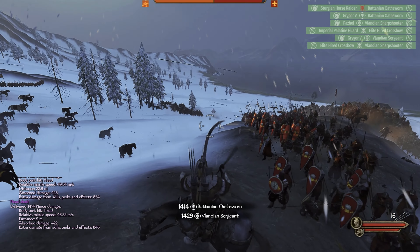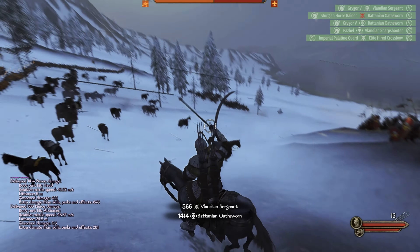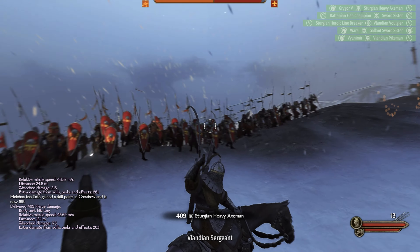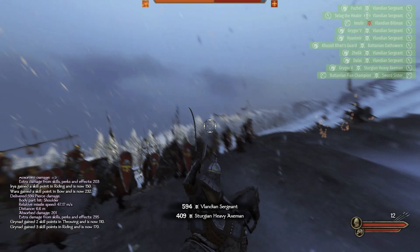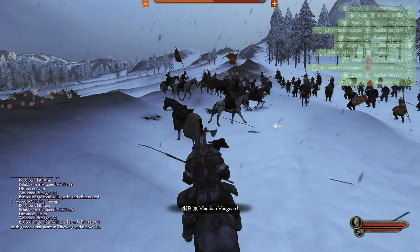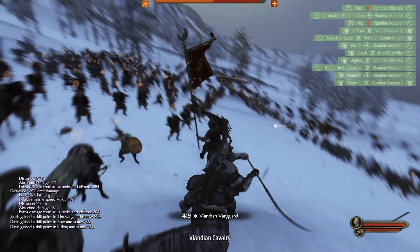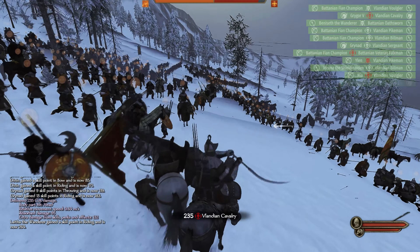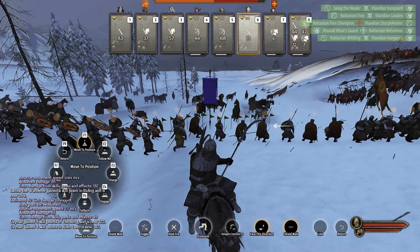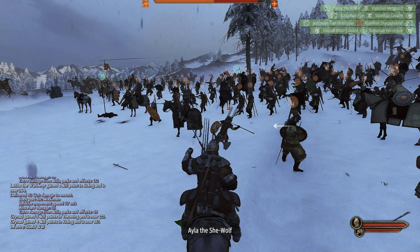We've got our infantry lines designed so it doesn't really matter how they attack. They're getting pounded with arrows and our skirmishers are hitting them — it's a very bad result for them. Their cavalry just charged, but look at what a pathetic attempt it was — maybe 5 or 10 horsemen got through the whole side. On the other side they're trying to charge as well, but a similar block over there is limiting their effectiveness.